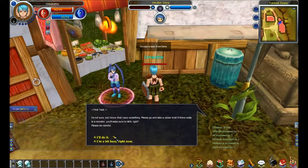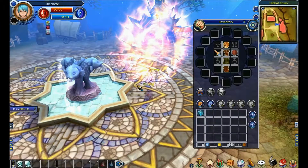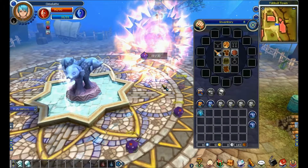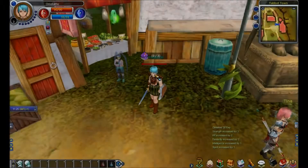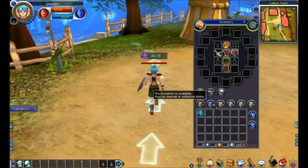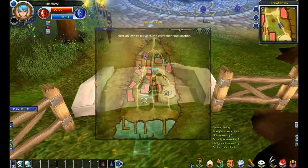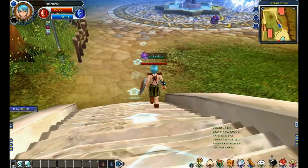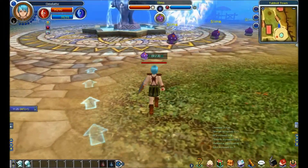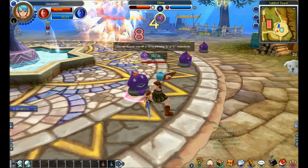Oh hello. Oh sorry, they're called tasks now. What am I supposed to do? There's a portal in town. Oh my days. Look at the slimes — they're coming out of the portal. Look at the portal. So basically we will stay here till we are level six. GG. Oh my god, this is so pointless.